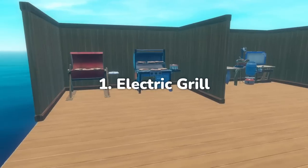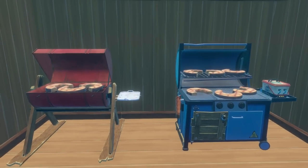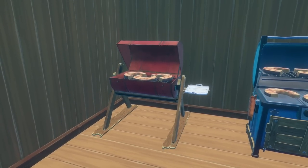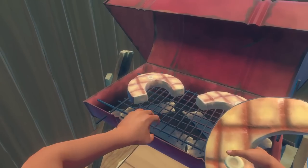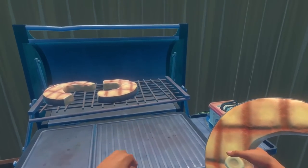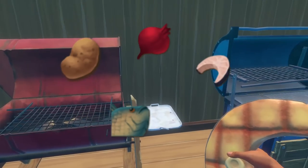First up is the electric grill. If you've played this game for a while, you've been stuck with the old advanced grill and its limited capacity to cook either three small items or one large fish. Well, with the electric grill, you can now cook up to six regular items or two large fish. When I say regular items, I'm talking about any food that you typically cook that isn't a large fish — so potatoes, beets, the dreaded tilapia, your shark meat, all that good stuff.